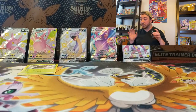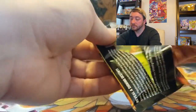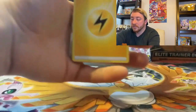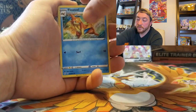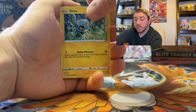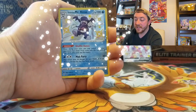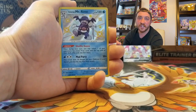Let's see if we can make it three in a row. Pack three of the Crobat box starts with a Lightning Energy, Team Yell Towel, Floxel, Gym Trainer, Grookey, Shinx, Coffin, Bonsly, Trapinch with that awesome artwork — and a Shiny Galarian Mr. Rime! Another one for the shiny subset. Three packs, three hits — bangers out of the Crobat box! We are stoked.